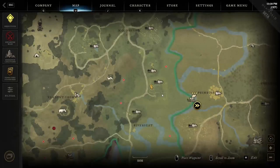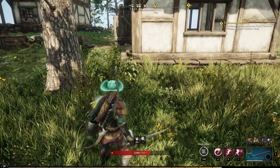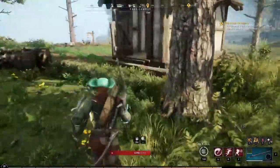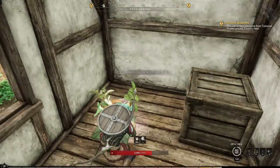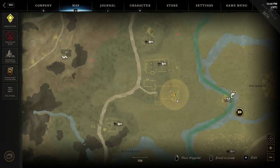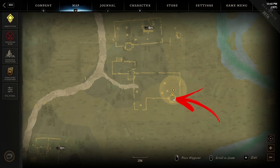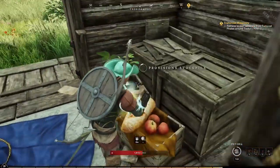The eighteenth location is also in the Campus Farm, but now you have to reach the small building on the other fence edge. That is another but smaller storage building, where near a wooden box you can loot the provision crate. The nineteenth location is the last you can find in the Campus Farm. Get to the bottom right side of the area and check another small building attached to the fence. Inside this storage you can find another provision stockpile.